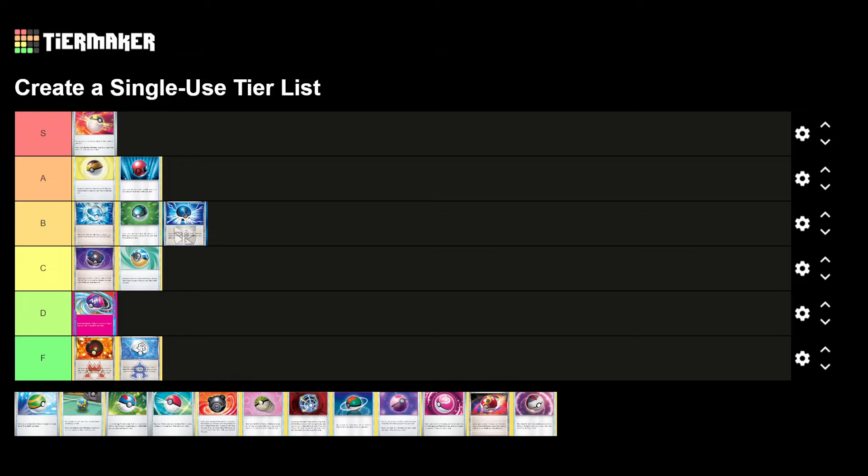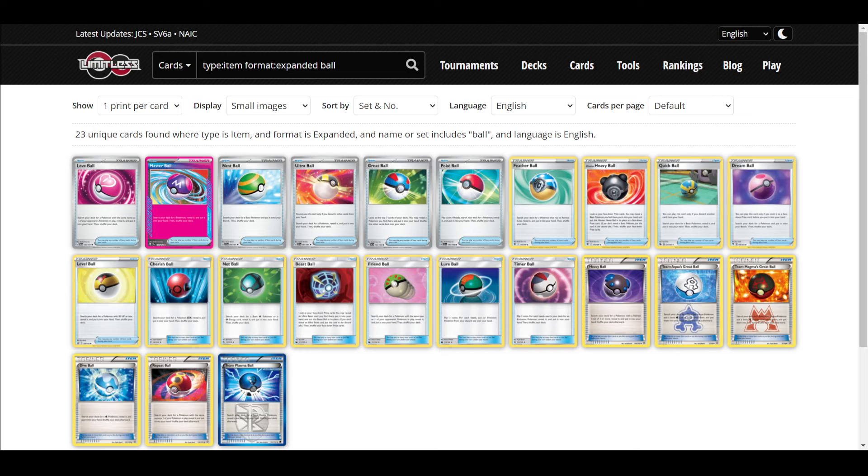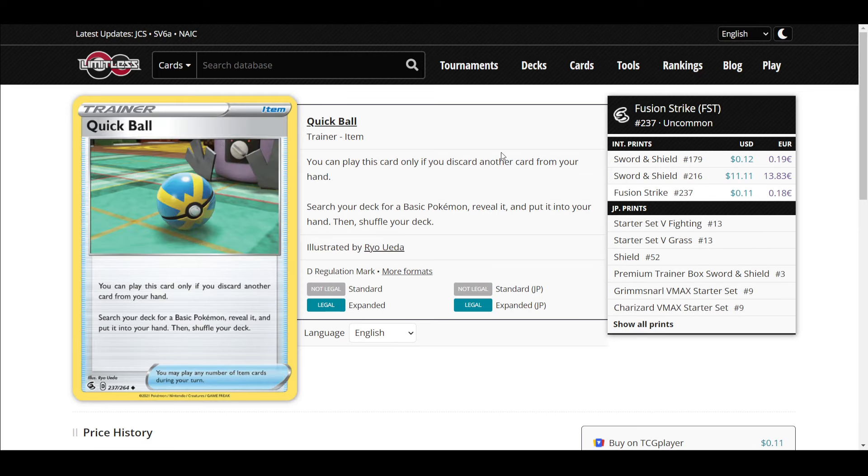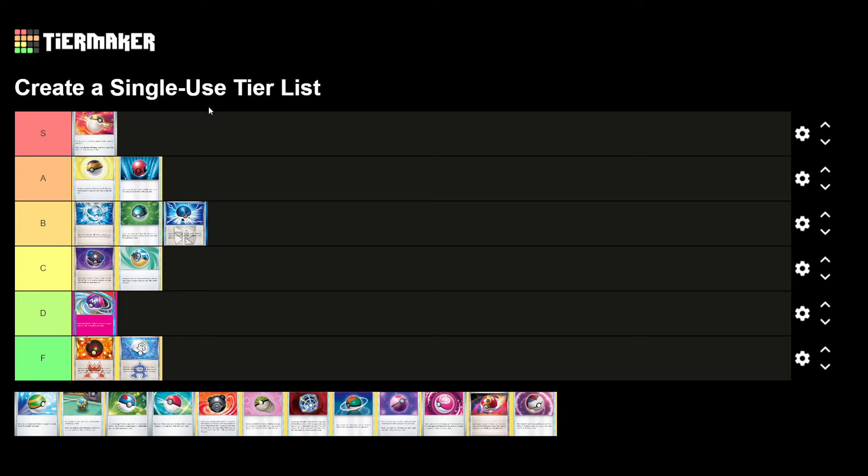Ultra Ball is S tier — I'm not sure if it's the best ball, but it's very close. Then we have Nest Ball and Quick Ball, which are pretty similar. Nest Ball says: search your deck for a basic Pokemon and put it directly onto your bench, then shuffle your deck. Quick Ball: discard a card from your hand, search your deck for a basic Pokemon, and put it into your hand.